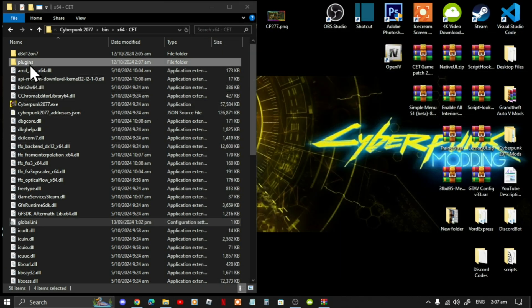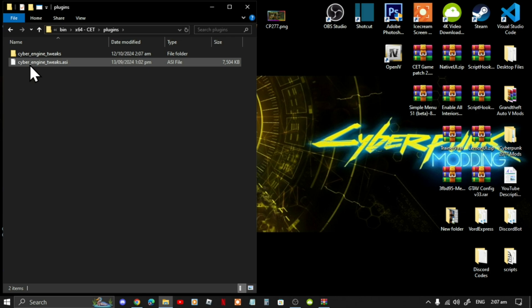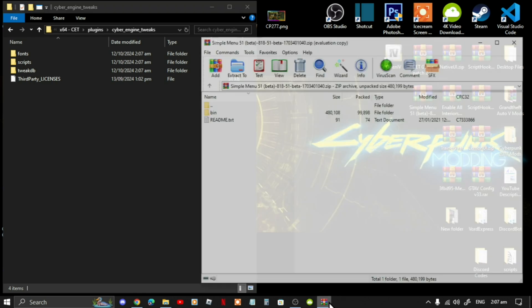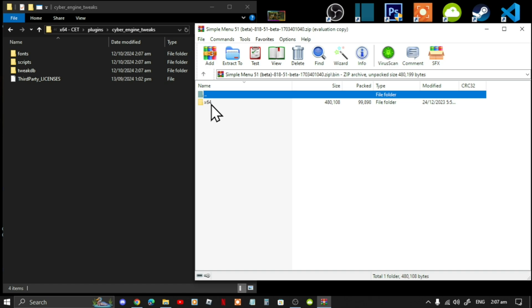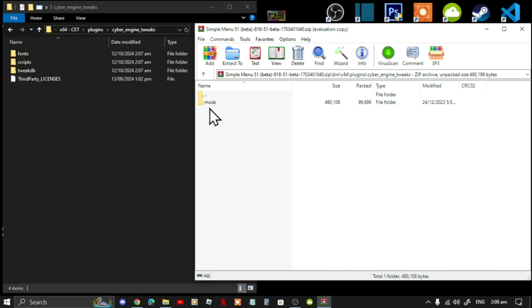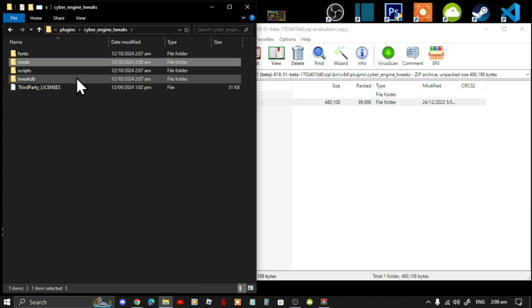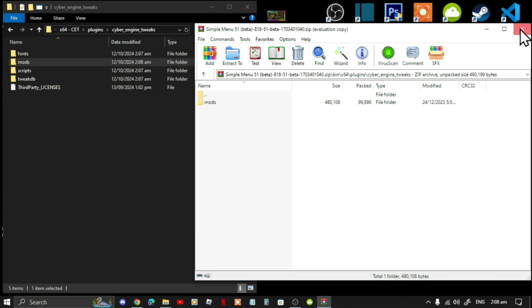Next, go into your plugins folder, then into your Cyber Engine Tweaks folder. Now open up your Simple Menu extract folder, go to bin, then win64, then plugins, then Cyber Engine Tweaks. Simply select your mods folder and drag it inside your Cyber Engine Tweaks folder. That's all you've got to do.